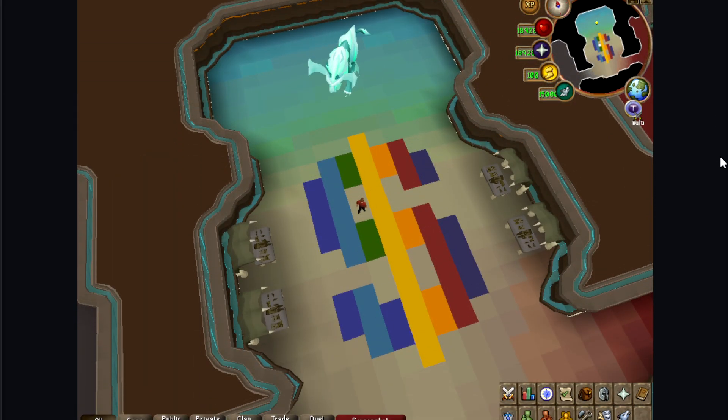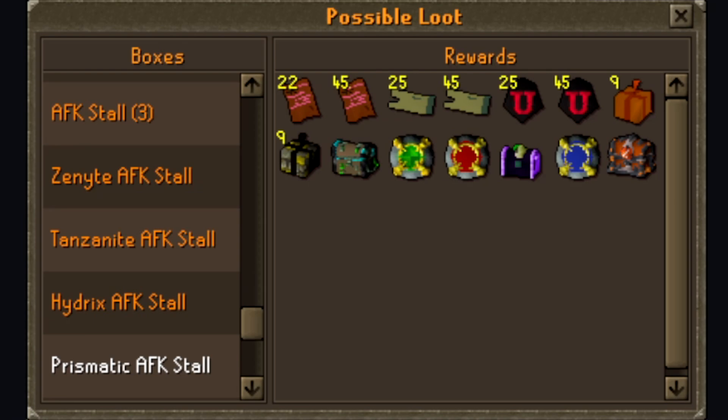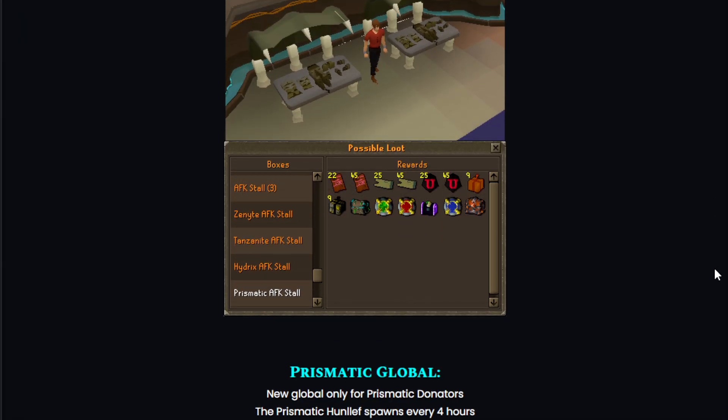Here are the prismatic AFK stalls, which can obviously only be accessed by prismatic donators. The rewards from the AFK stall are amazing — you can find a zenith casket, a 50 bond, onyx casket, 10-5 bond, and some other stuff as well. Just imagine AFK-ing a zenith casket — that's crazy.